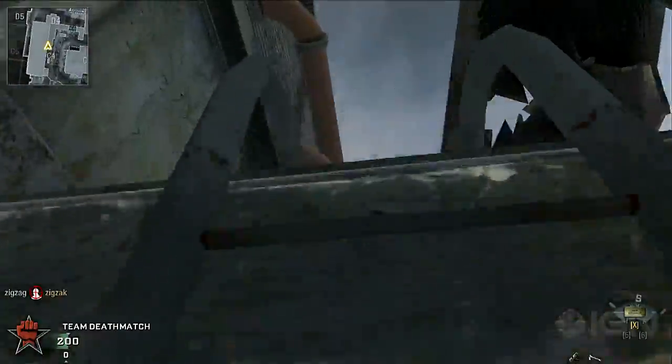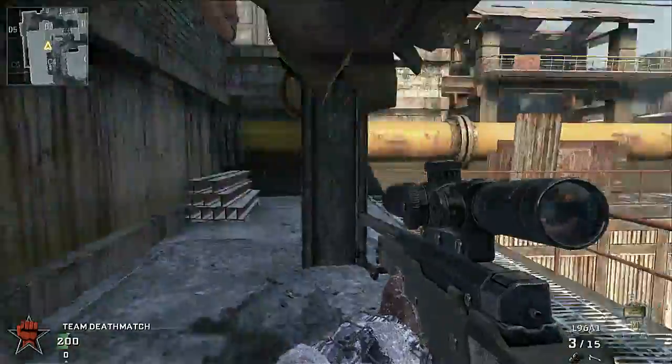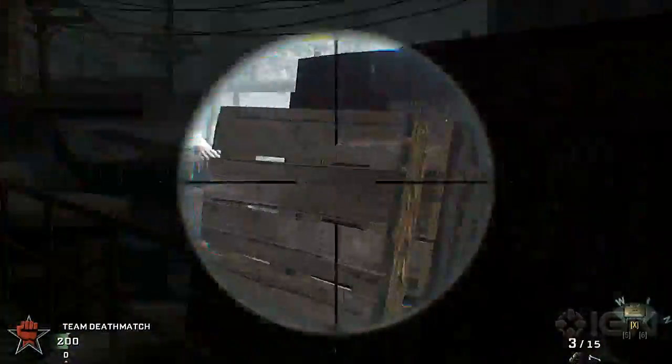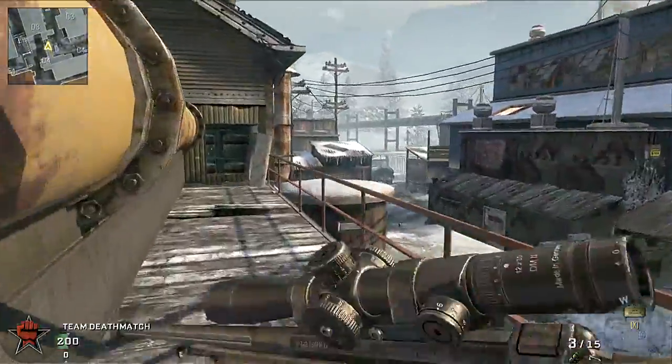Up this ladder is the catwalk. The catwalk allows you to see a good portion of the map. This peak gives you a wide view into Black Ops spawn.